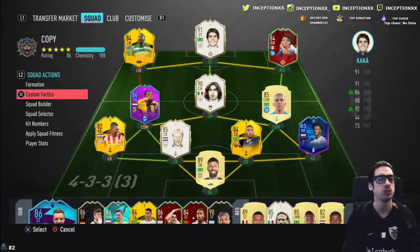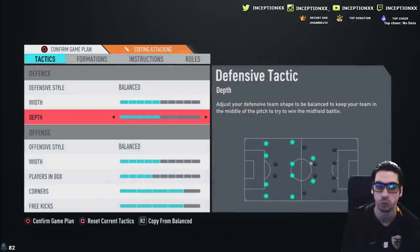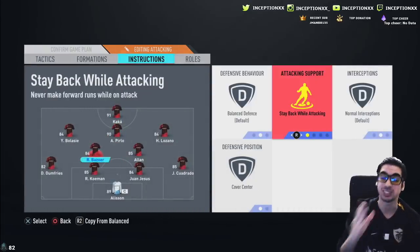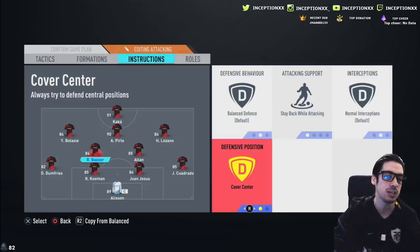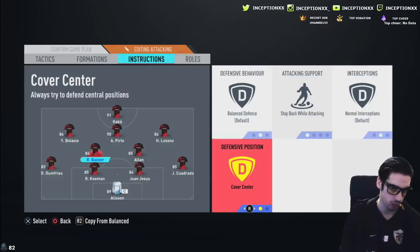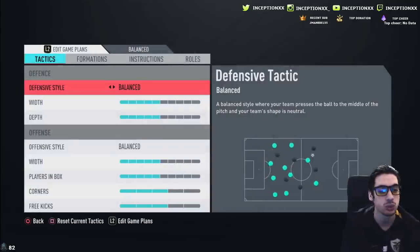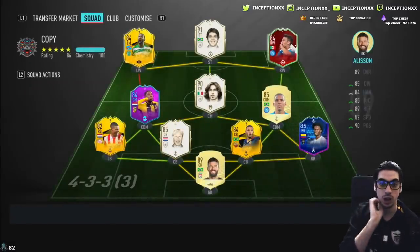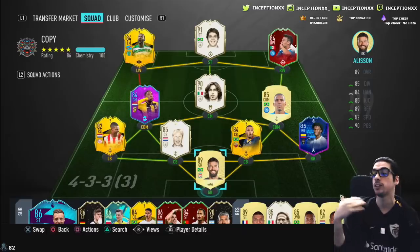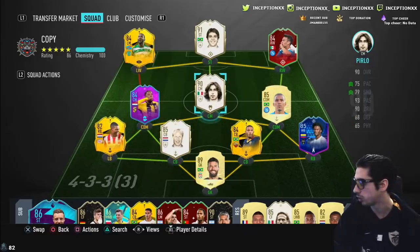We're going to be using the same generic custom tactics as usual — the 4-2-3-1 setup. Bazor will be on 'stay back while attacking' with 'cover center.' Notice I'm playing him in the left center defensive mid position to utilize that four-star weak foot as much as possible. We'll get into a game and I'll tell you guys whether the pace boost from the shadow card is the most ideal situation, or if a different chemistry style would be better.